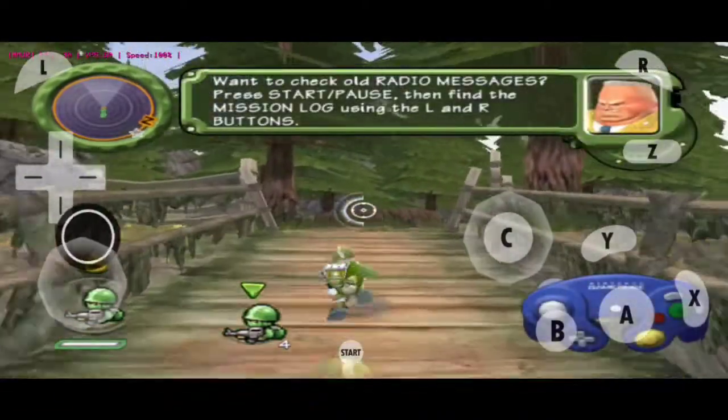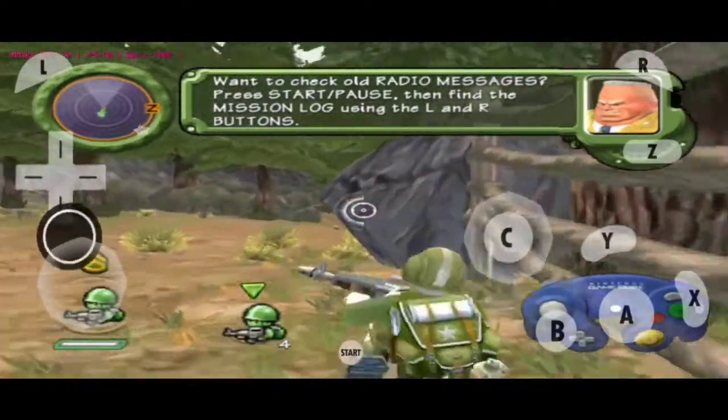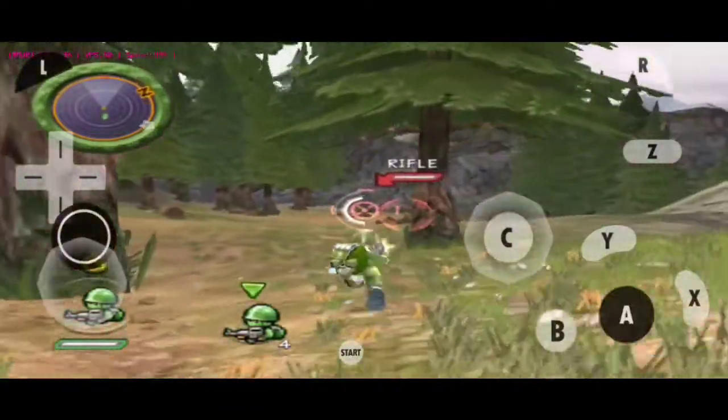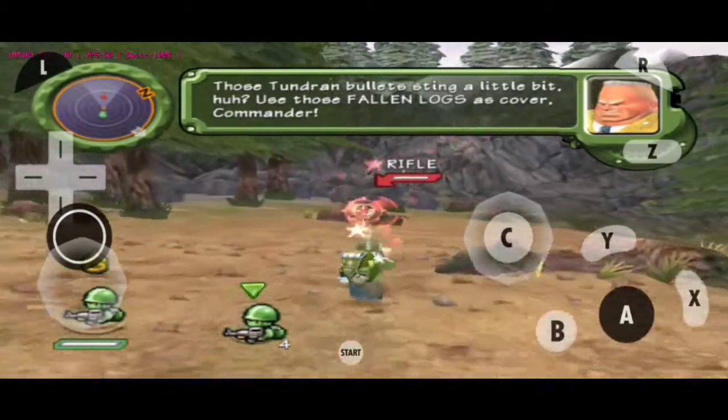Want to check old radio messages? Press start, pause, then find the mission log using the L and R buttons. Those bullets sting a little bit, huh? Use those fallen logs as cover, Commander.